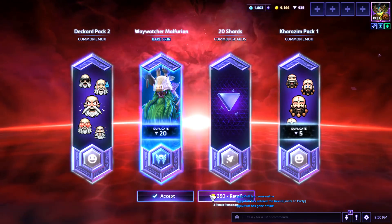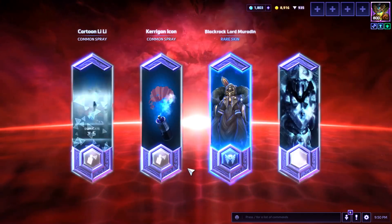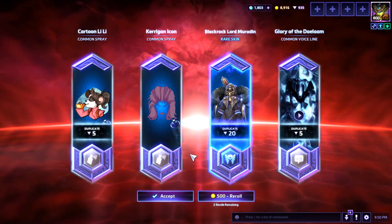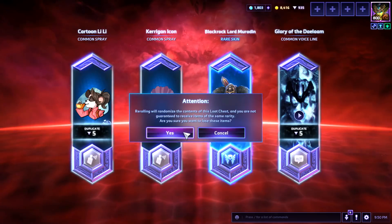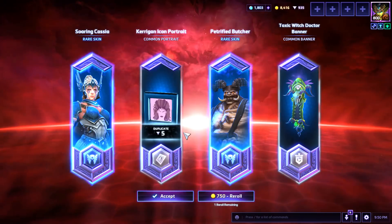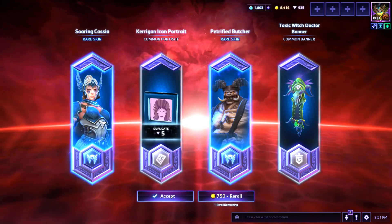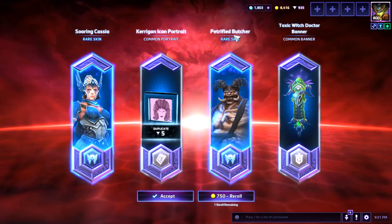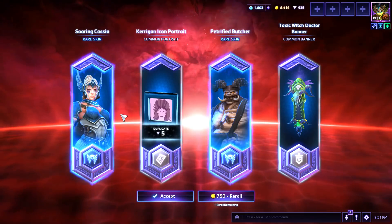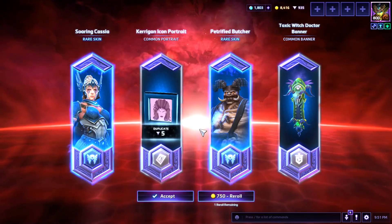I like those Deathbringer skins. Is that the one with the helmet or without? That's without the helmet — it's the zombie-looking face; she's in evil state. Just one rare here, so I'm going to re-roll. We got another Muradin skin — the Blackrock Lord — but you already have it. Re-rolling one more time: Soaring Cassia, a rare blue tint, Amazon girl-looking one. And the Petrified Butcher — so you had two skins you didn't have there. Blue is my preferred color, so that's great.